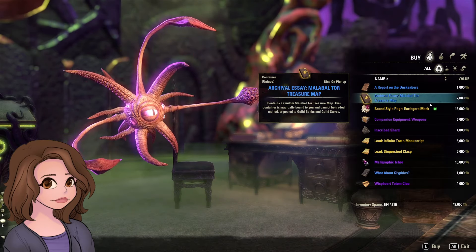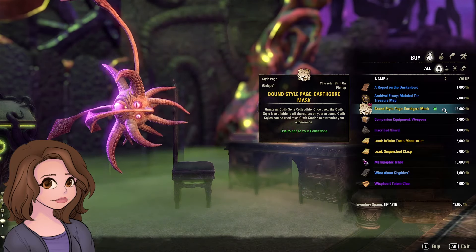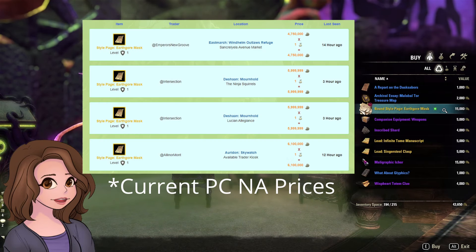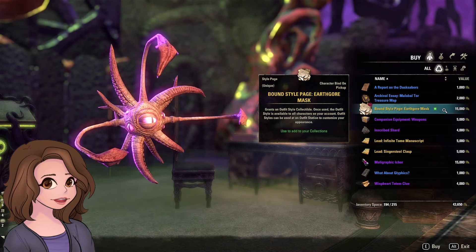So we're skipping that this week. One of the things I'm really excited about is the style page for the Earthgore mask. Every time they offer a mask, I'm going to tell you to spend the 15,000 Archival Fortunes, especially for the DLC dungeons. This one is from Bloodroot Forge. The hard mode is not horrible, but it's not easy either, and the drop rate is so bad on these. Just buy it.